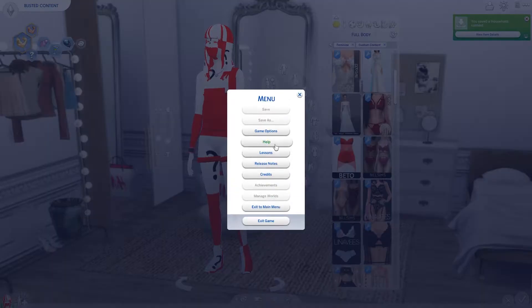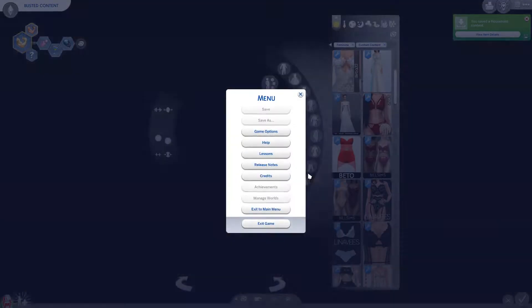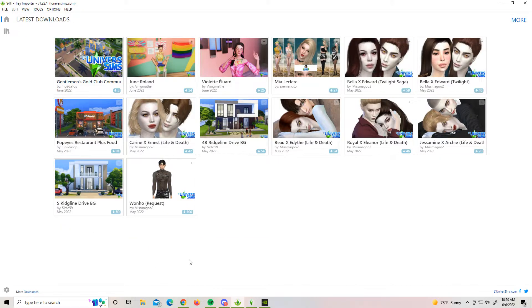We're going to go ahead and exit to main menu. Then we're going to open up the Sims 4 Studio importer — I will include the link below of where to download that. When you install it, it'll ask you if you want to update; you can check for updates. And then this is going to be the screen you get.